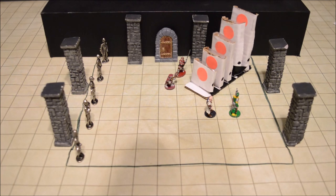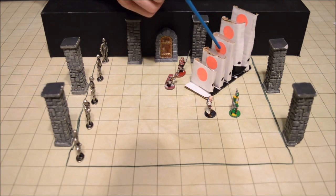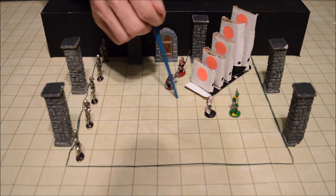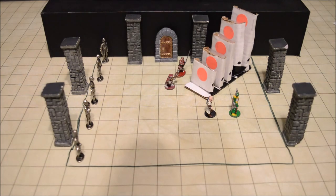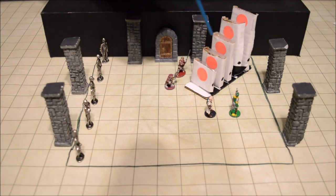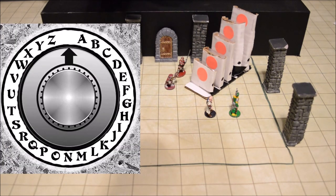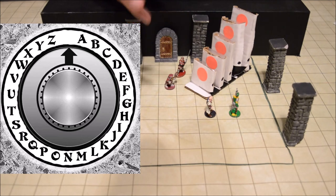We can allow our players to make a perception or investigative check, and when they do we can let them know that once the sun gets to a certain point — within a few minutes — the beams of the sun will be able to shine through each of these elliptical openings at once and probably cast a sunbeam of light right here in front of the monument. Represented by these black dots on the side of the pillar, these are all dials. Each dial has the English alphabet — or in my world the common alphabet — A through Z, so there are 26 letters and each dial can be turned and set on a letter.